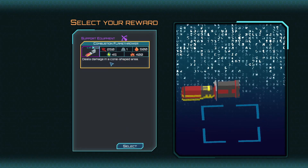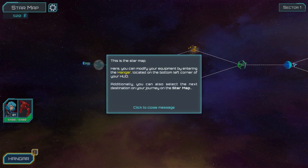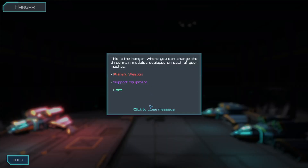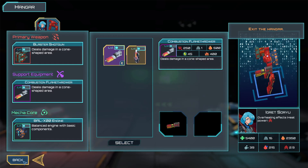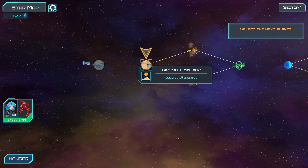Support equipment - a combustion flamethrower. So there's combat, there's level upgrade, and there's a roguelite progression system where you go through an FTL-style thing as well. Primary weapon, support equipment, core. For the propulsion gauntlets, I'd like a flamethrower instead because I'm a pyromaniac.